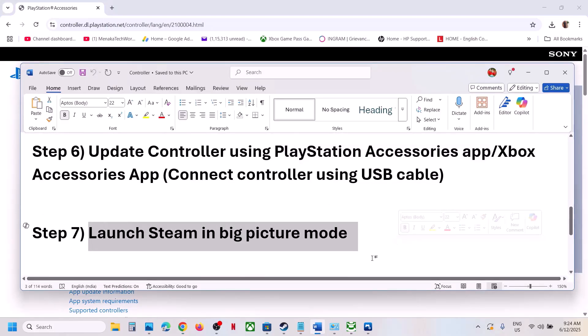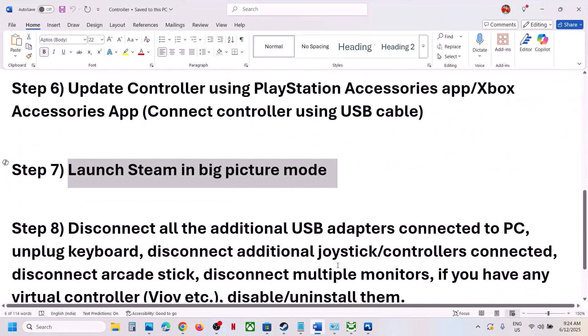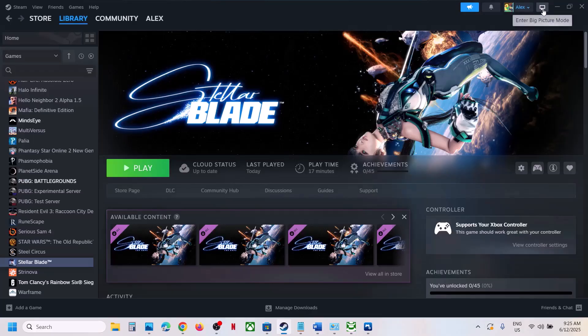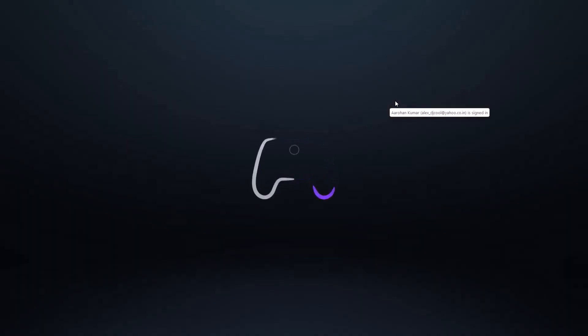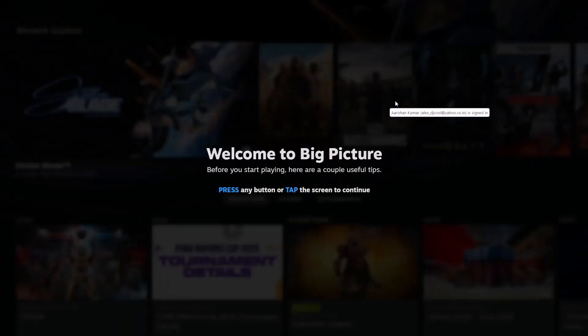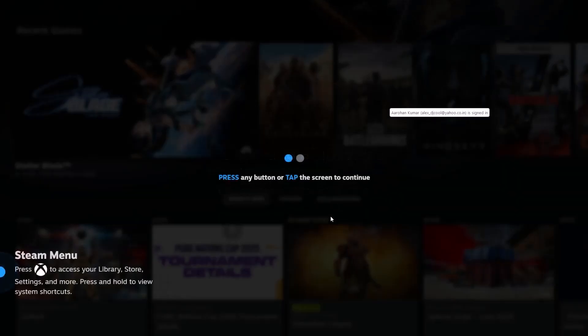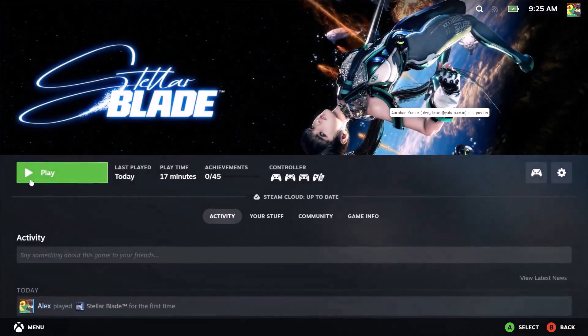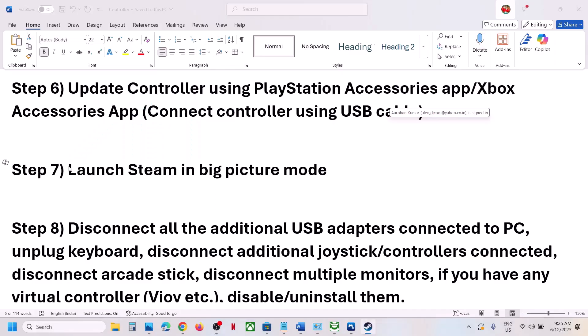If that doesn't work, launch Steam in Big Picture mode. Go to Steam and click on the Big Picture mode icon at the top right. Once Steam is in Big Picture mode, launch the game from there and check.